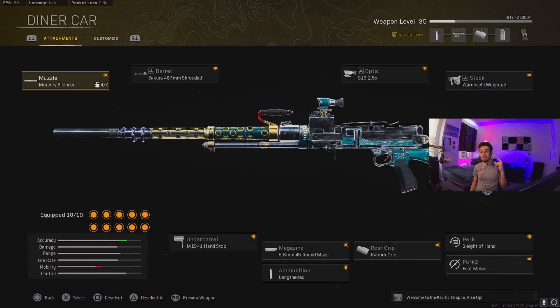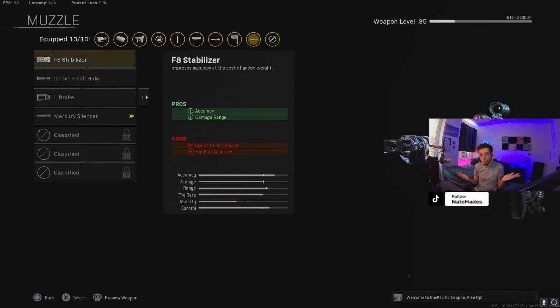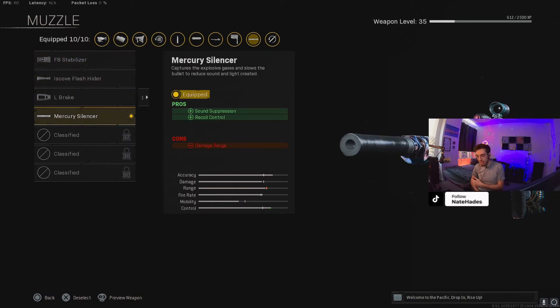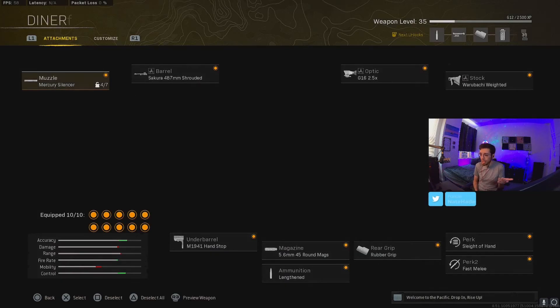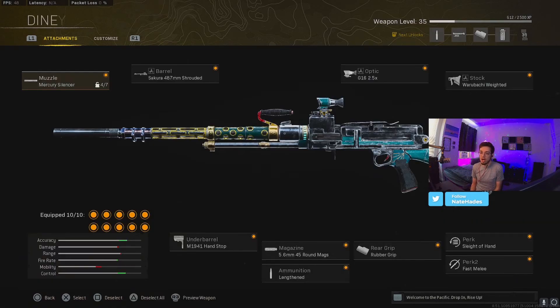In the video you saw, I didn't use the Mercury Silencer just because I didn't have it unlocked yet — I was using the F8 Stabilizer, but it works all the same. The Mercury Silencer I've been using on my heavy-hitting ARs and LMGs recently because it actually helps with recoil control — it makes it a lot more controllable after you shoot a certain amount of bullets. In this game, after you shoot like 10 or 15 bullets with certain guns, the recoil is almost uncontrollable, and the Mercury Silencer helps reduce that.